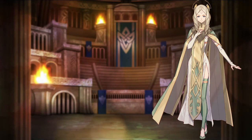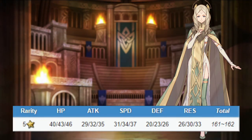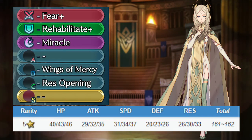Emmeryn is an infantry staff user. She has okay attack and speed, bad defense, and mediocre resistance. She comes with Fear+, Rehabilitate+, Miracle, Wings of Mercy, and Resistance Opening. Emmeryn's stats are pretty okay for an aggressive healer, but she doesn't really work in arena as-is. If you are not willing to invest in Emmeryn, you shouldn't use her for arena — she scores pretty low and Fear is a very bad weapon.